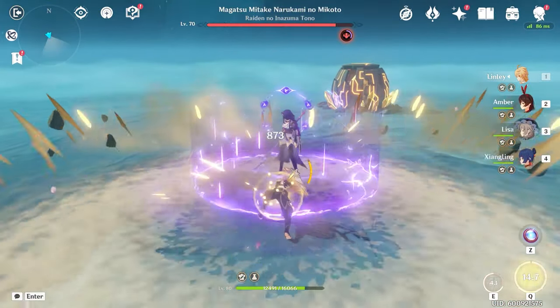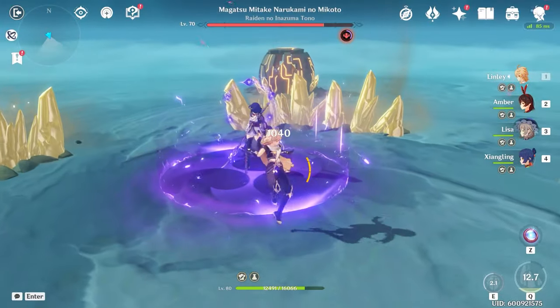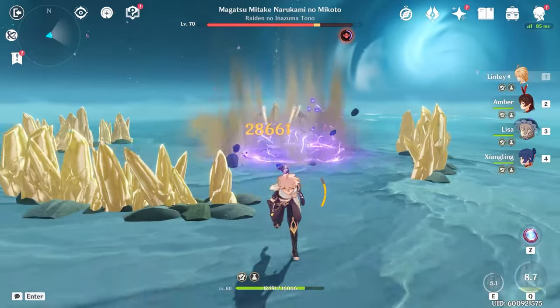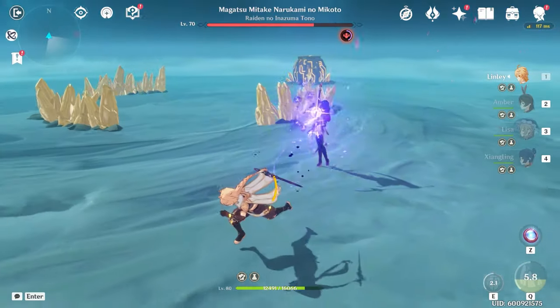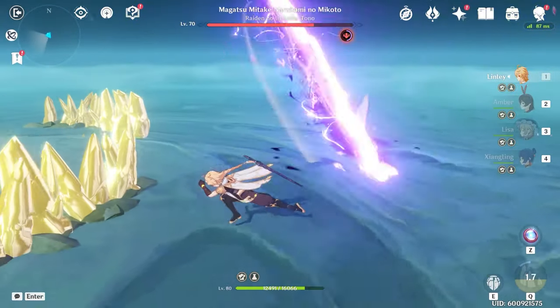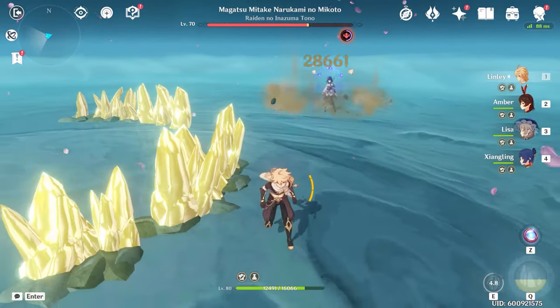If you don't break it in time, you don't get the DPS phase. So here we have the DPS phase where I'm just going to do a little bit of damage. Generally you can get like two rocks and an ulti, and then you just want to back off because she'll explode. She'll do this thing again — sometimes she'll follow up with a sword wave. You can throw another rock right there, no big deal.